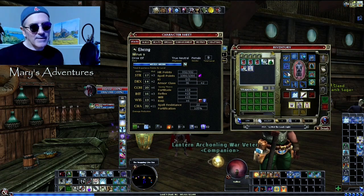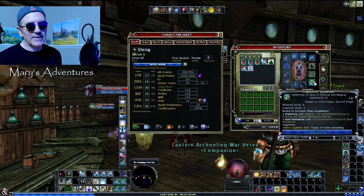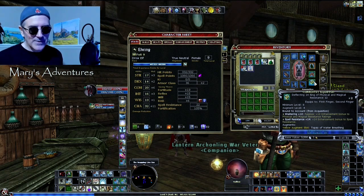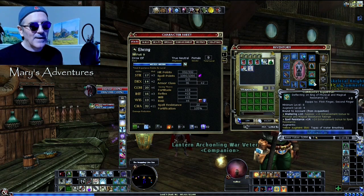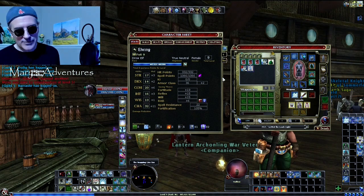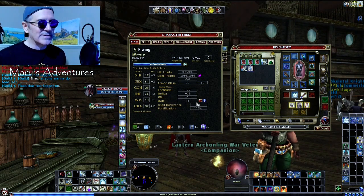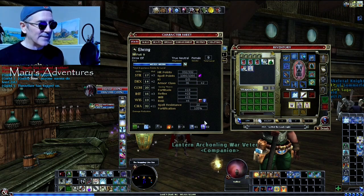Most of my gear is Feywild stuff. I do have a ring that I crafted — I make this particular ring. This is what I would call Merry's ring, and I wear it on the live server as well. It's what I always craft for myself. I play a spell resistance build, so I am on a drow and you can see my spell resistance is 22.